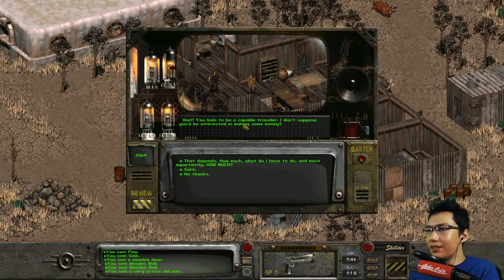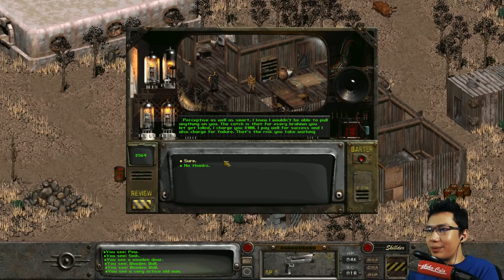'Wait, you look like a capable traveler. I don't suppose you'd be interested in making some money.' A job! That depends - what do I have to do and most importantly, how much? 'Smart as a whip. Some wild dogs have been coming down out of the hills looking for food. I think they find Brahmin easy prey and have been attacking the herds nightly. Wipe out their pack and I'll give you a thousand bucks.' You're holding something back. What's the catch? 'The catch is that for every Brahmin you let get killed, I'll charge you a hundred bucks. I pay well for success and I also charge for failure.' Sure. 'Great. Head out to the pastures at night and kill the pack of wild dogs. Come back here when you finish.'